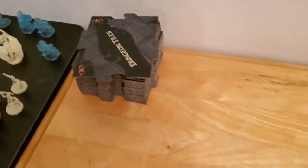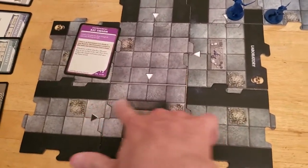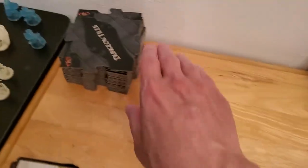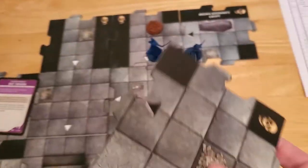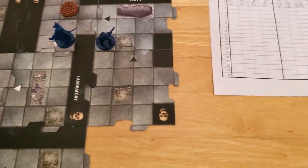Let's go ahead and draw a dungeon tile for Arjun. Let me just quickly count how many we've drawn - so these are part of the game, so we've drawn one, two, three, four, five. So this will be the sixth tile. We've got a ways to go before we'll be anywhere near the chapel. Arjun drew a black tile, which means an encounter.